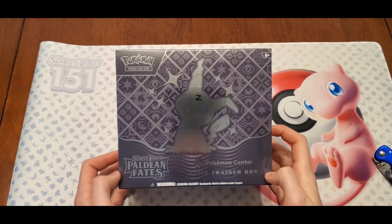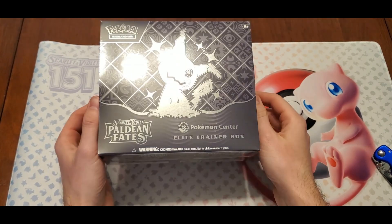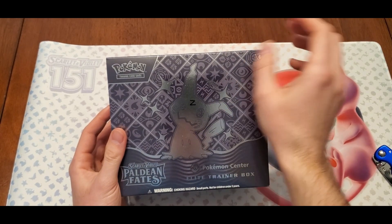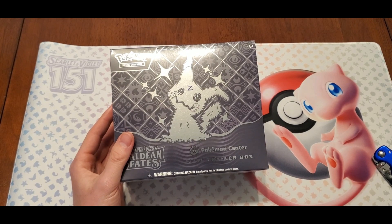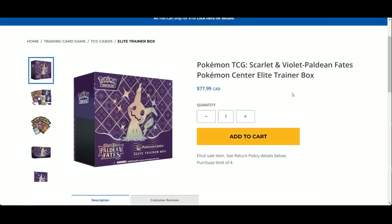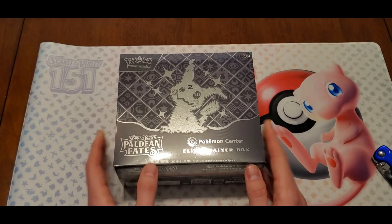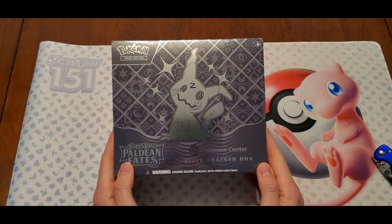Welcome back to the channel — Paldean Fates is here and we've got our first ever Pokemon Center Elite Trainer Box. When this came out we jumped on it and decided to each get one. We didn't think they would stay in stock, but you can still order these in Canada. Either way, it's pretty cool to get our first ever Pokemon Center box. With these you actually get an extra two packs and two promo cards — one stamped and one not stamped.